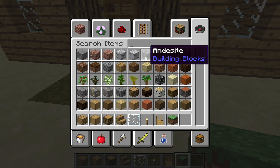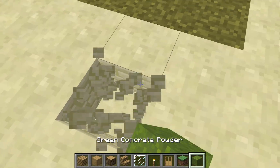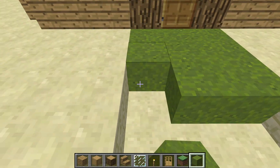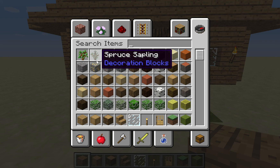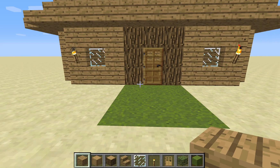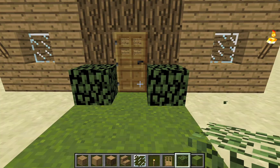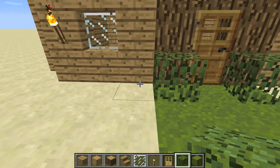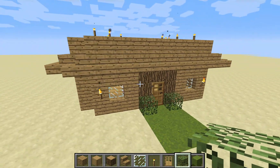Since this is technically a desert, I prefer just a green pathway and then some birch leaves — birch hedges. I believe birch leaves are the ones that stay green in deserts, yes. I usually play with fancy graphics just because they're fancy. So yeah, this is a nice little oak house.